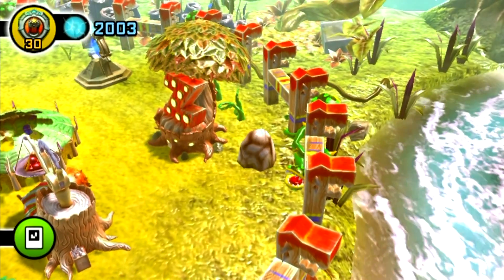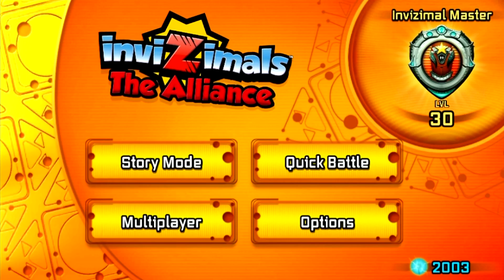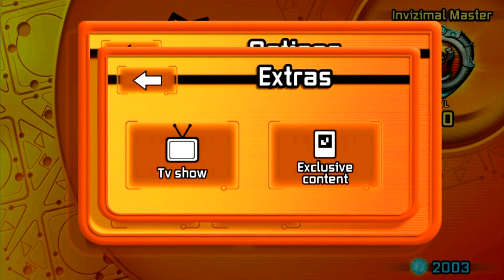We need to head over to the start menu. From here, you need to select Options, then select Extras, and then tap on Exclusive Content.